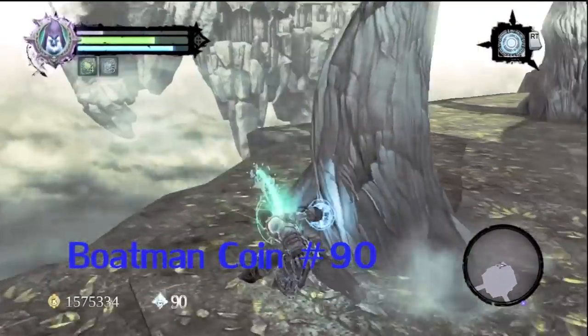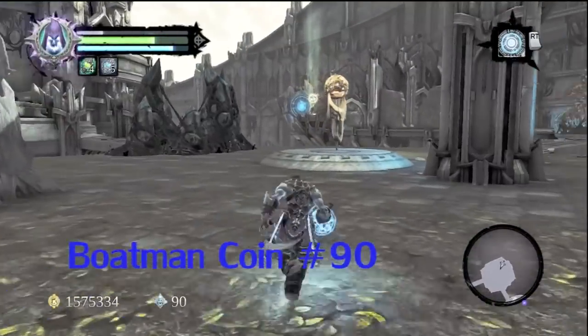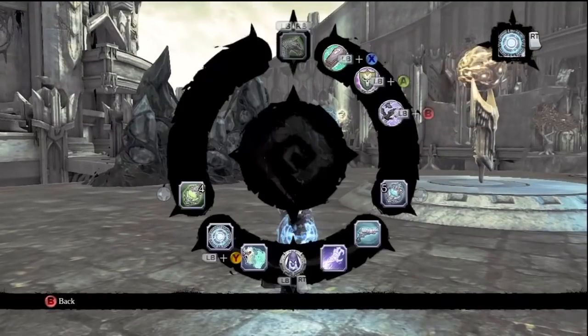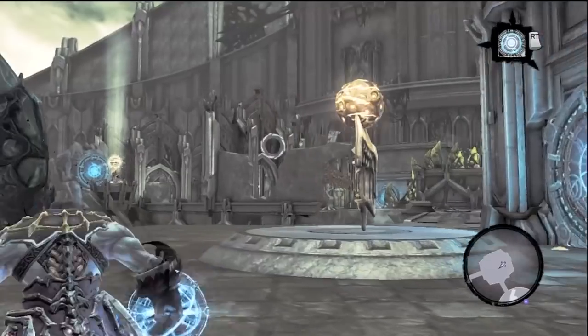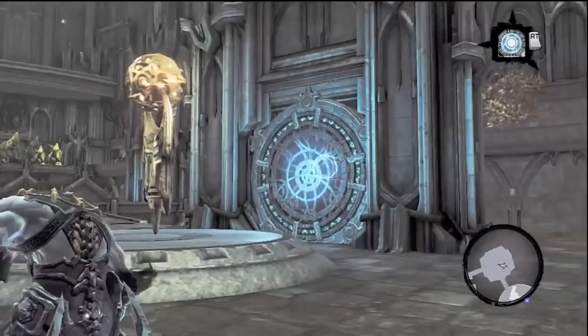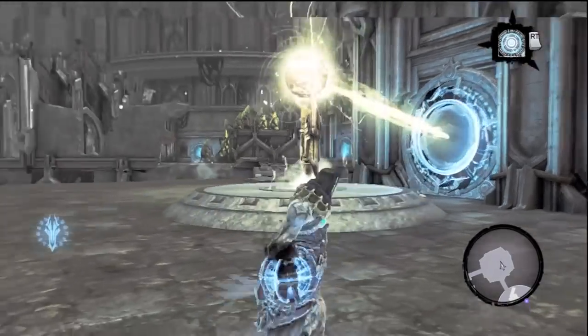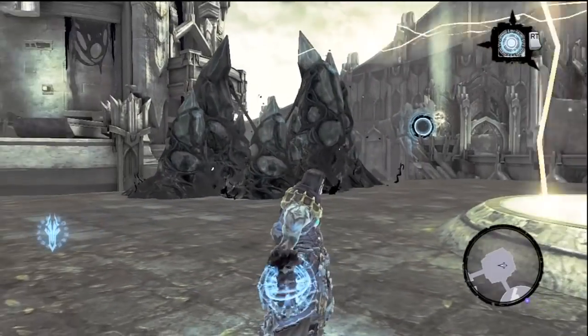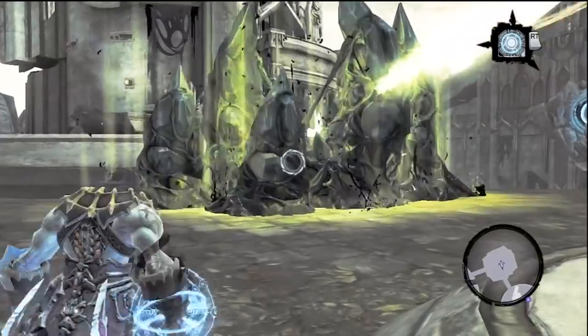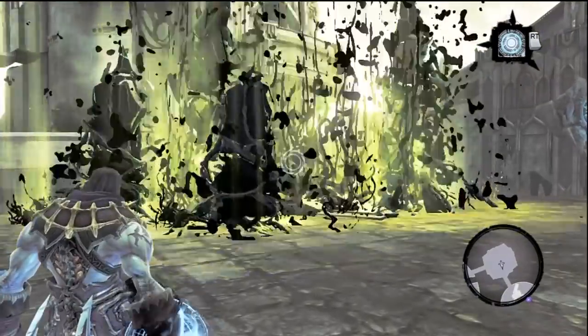And then Boatman coin number 90. Oh my god — 90% of the Boatman coins! Here's that cleansing statue — there's a charged cleansing statue conveniently within Voidwalker range. And blam, let's cleanse this stuff. Awesome! Boom! I like it.